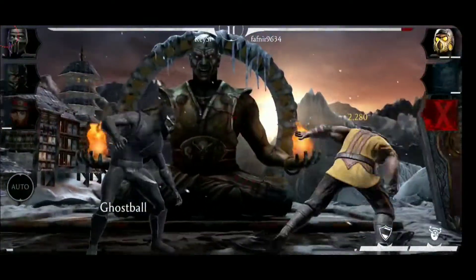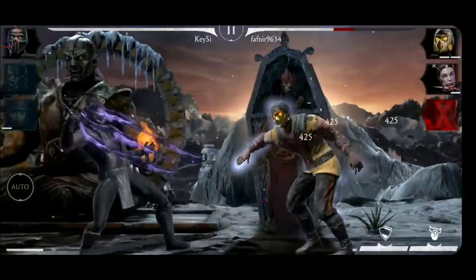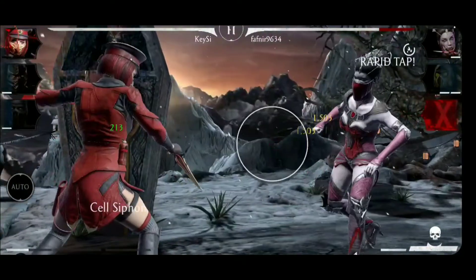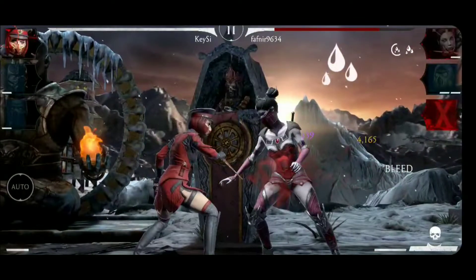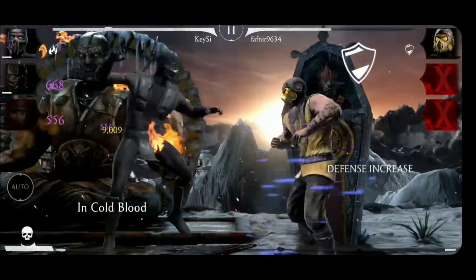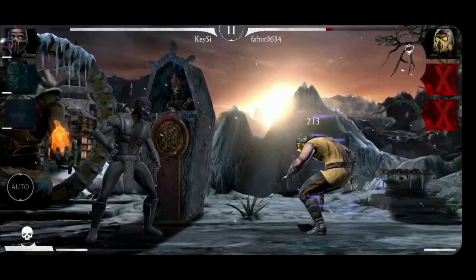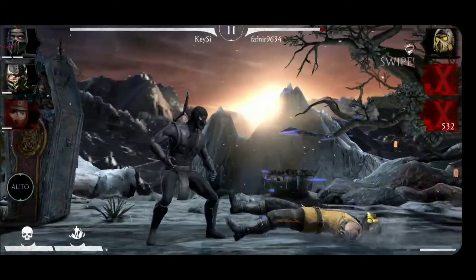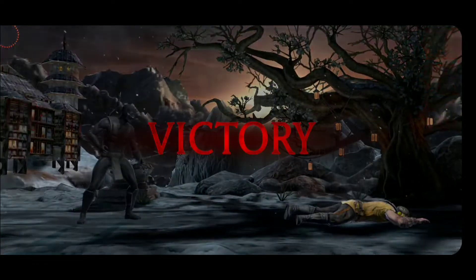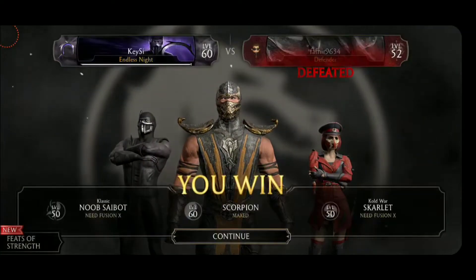We tag to Noob Saibot and the special one. Combo Ender. And here we have Vampire Mileena — let's tag to Scarlet, and special one connects beautifully. Mileena is out. Now Scarlet takes the special two, and back to Noob. Combo Ender, another one. Let's see if we can end the match with the special two here — connects once, and that's already it. Outstanding.